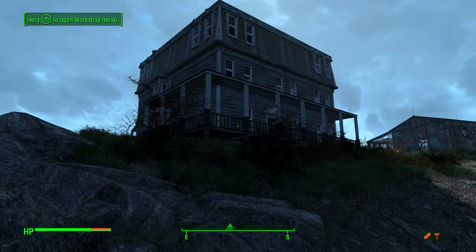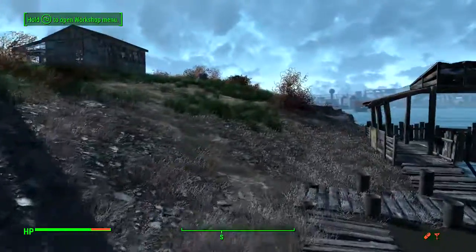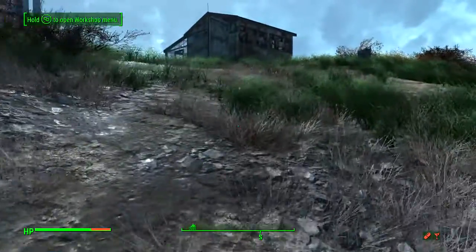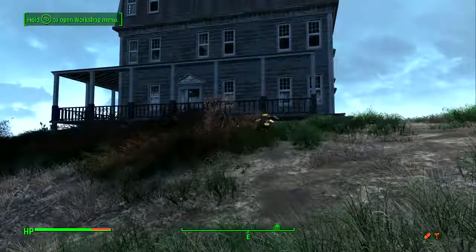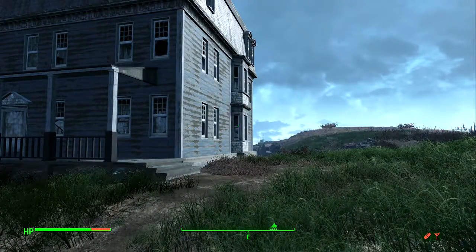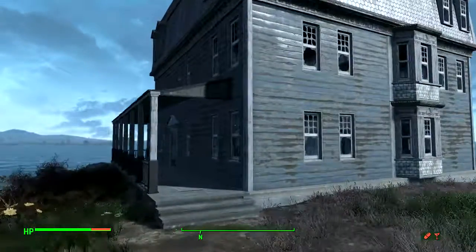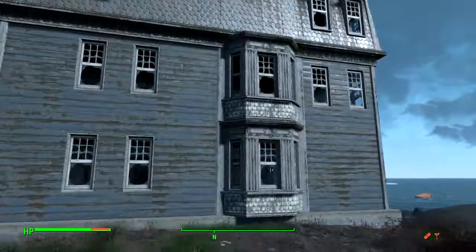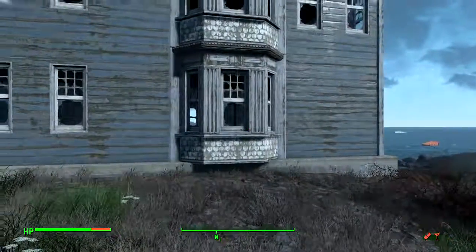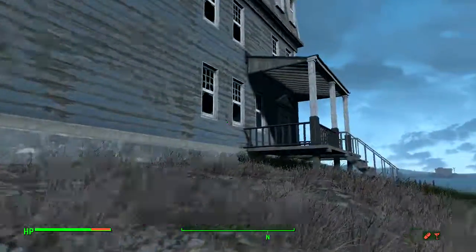Back to another Fallout 4 video. Today we're going to be looking at a restoration mod for the Spectacle Island house. The restoration mods restore rundown houses in Fallout and make them look pretty much brand new — sure there are a few broken windows and paint scraping away, but it's a fully functional house.